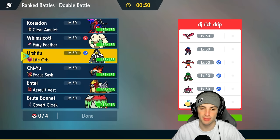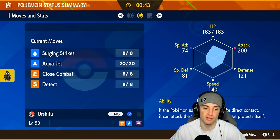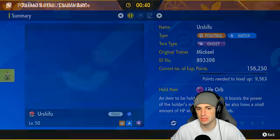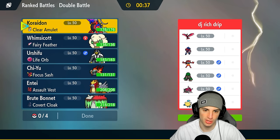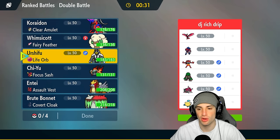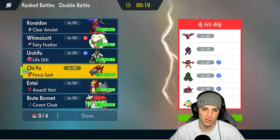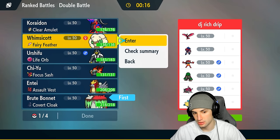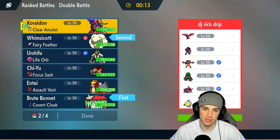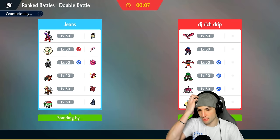Zamazenta is going to be a huge threat. We might need to bring in Urshifu — especially if they want to set rain, Urshifu can really thrive in it. But if we win the weather war, Urshifu will still be fine with Close Combat. I'm thinking Brute Bonnet alongside Whimsicott as the lead — spore turn one and then go into Koraidon later. I'll bring Urshifu in the back.